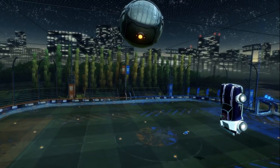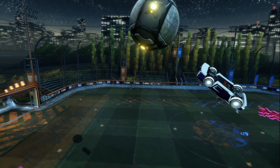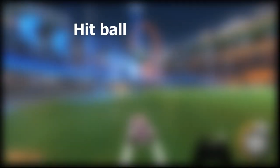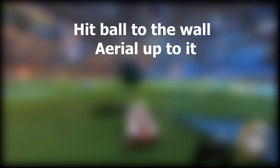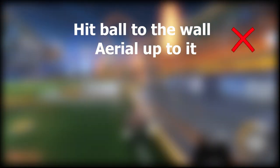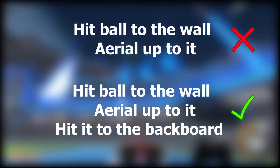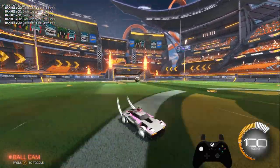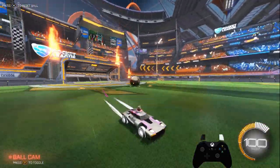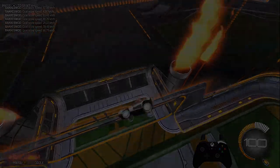There are two very important things to keep in mind when doing this. The first is that the plan for your next hit needs to include where you're going to try to hit the ball to. Something like 'hit ball to the wall, aerial up to it' does not count as planning your next two hits — it needs to be something like 'hit ball to the wall, aerial up to it, hit it to the backboard.' The second is that you can't wait to see how your hit came out before going for your next hit. Trust your first hit and start going towards your pre-planned intercept point immediately, and make some adjustments on the way.